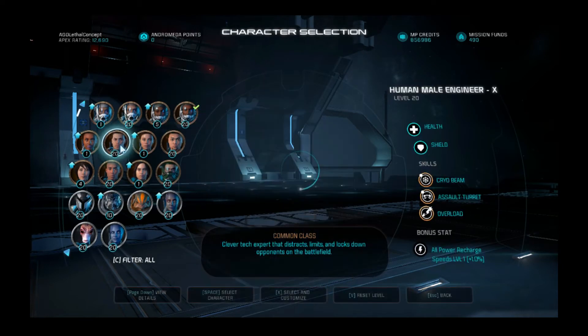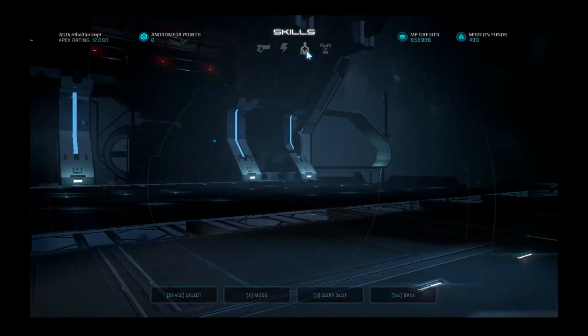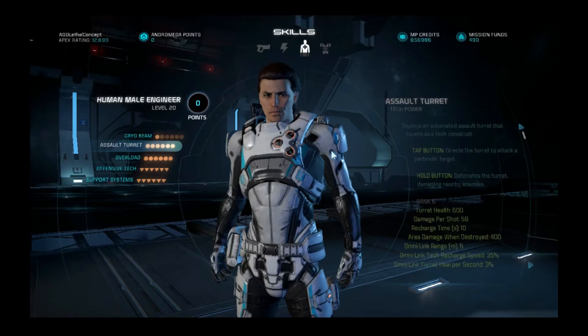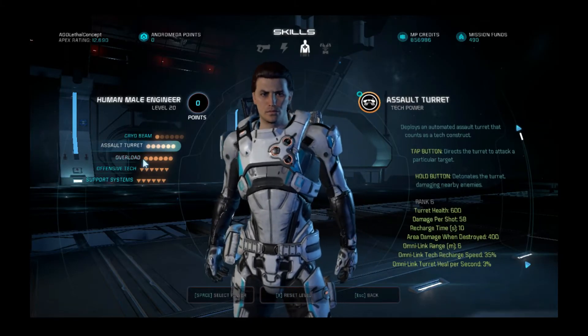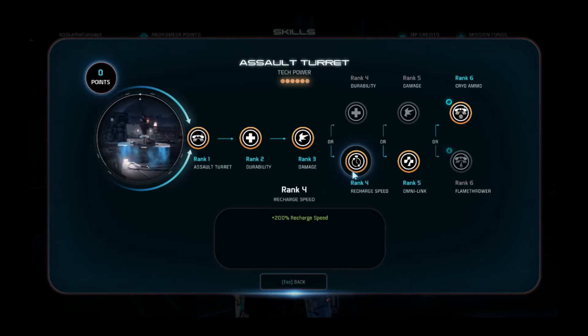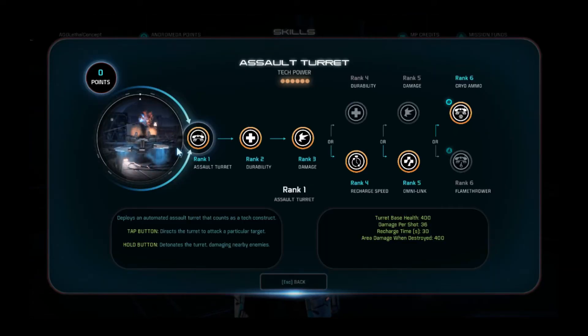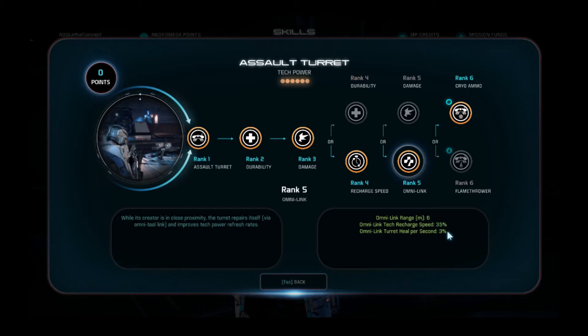For the Human Engineer there are a couple of changes. I actually found that I really enjoyed Overload with Assault Turret on the link. With the new changes to the Assault Turret you have 200% recharge speed, and this recharge speed starts as soon as you deploy the turret — not when it gets destroyed. So with that you've got like 10 seconds recharge, plus the extra 30–35% recharge speed, and the heal is okay to keep it going.